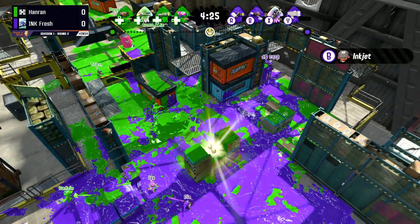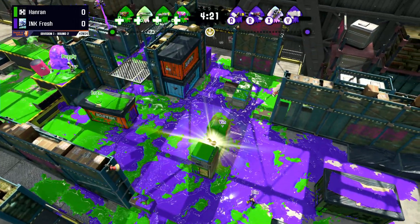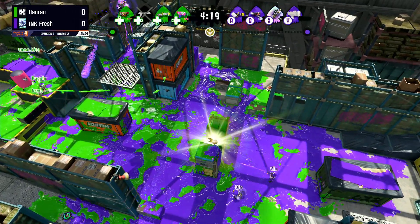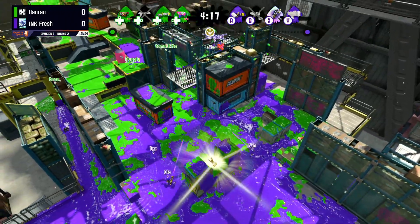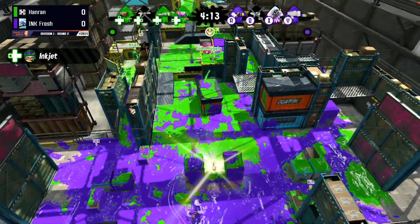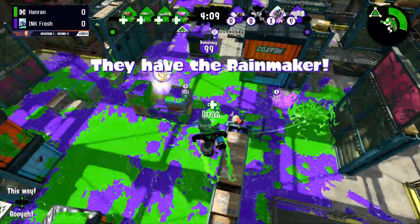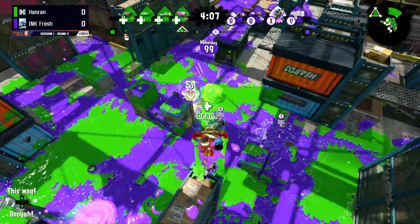Lick's narrowly avoiding a Splat Bomb there. We do see an Inkjet already coming out on the side of Inkfresh, using that kind of high-up point where it's very, very hard to hit — except if you're Heavy Splatling. You've got to be careful with those ranged weapons if you're an Inkjet because that height advantage is kind of nullified by it.